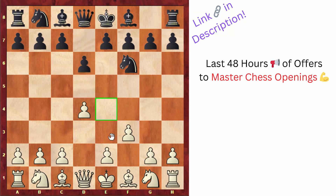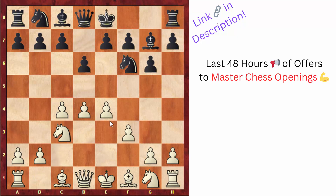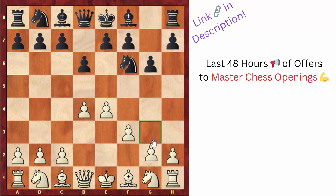Black decided to go for d6, allowing e4, and after g6, a very common way to continue would be c4, and then after bishop to g7 and knight to c3, we get a King's Indian defense. But Diemer is not a standard player — he went for the very strange looking move g4, just very aggressive, planning to go g5.